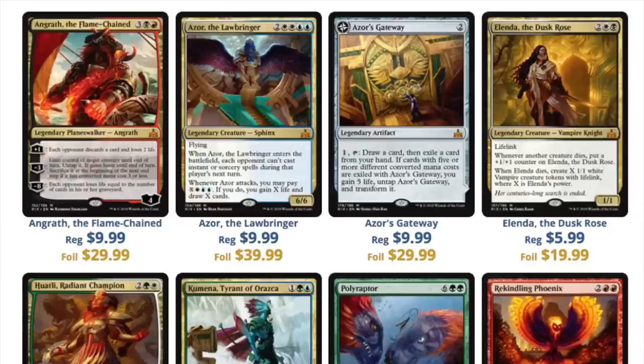The foil prices are really where you can get some EDH value. Azor the Lawbringer is a $40 foil — I believe that's the most expensive card in the set in foil. Alenda, the Dusk Rose is a $20 foil. There's not much room in non-foils when you're trading. You need to target the EDH foils and trade into them, then trade out of them. There's not a clear winner in this set — it's not something I'm hoping to pull that will really make back my pre-release kit.